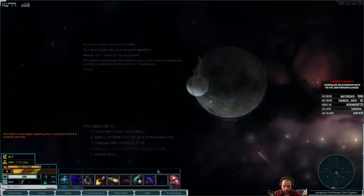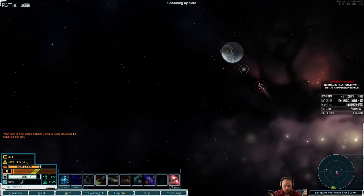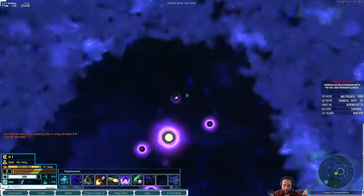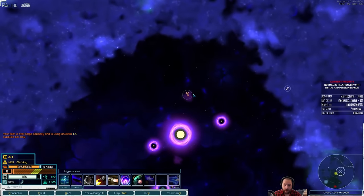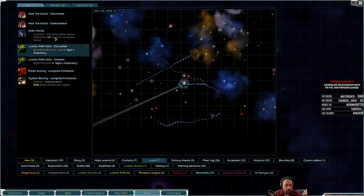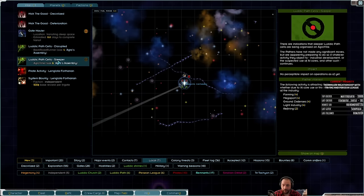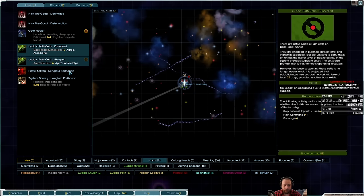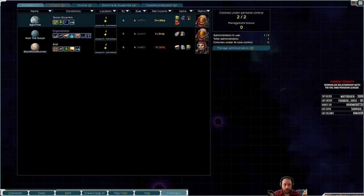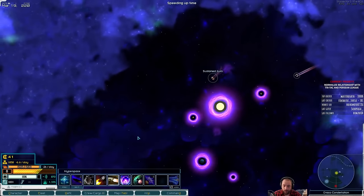There we go. Oh, I did want to know — Gate Hauler will be here in about 161 days. And then there is a new Pather interest, so I'm being harassed by Pathers already? Not quite yet, but soon.